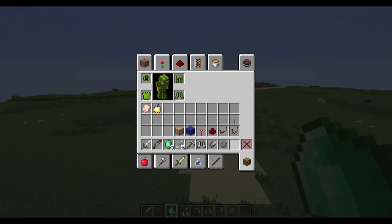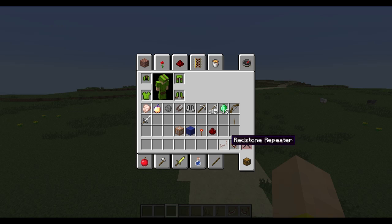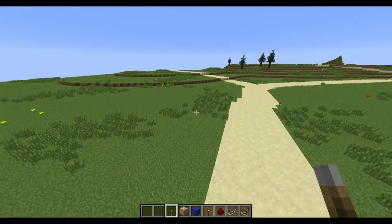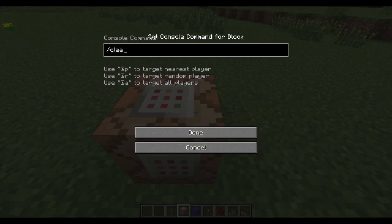To build one of these, you're going to need to get rid of your Zelda-themed inventory, and you're going to need these items: a comparator, a repeater, redstone dust, a torch, some type of block, and a command block. A lever is optional but it's nice to be able to turn it off. The first thing you need to do is set down a command block and use the /clear command, which gets rid of an inventory, and you want to target all players within a radius — 30 is pretty good.